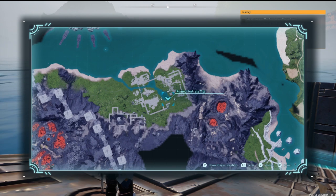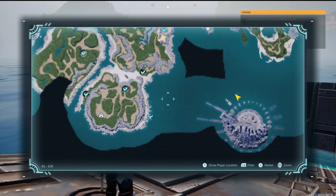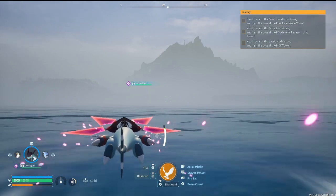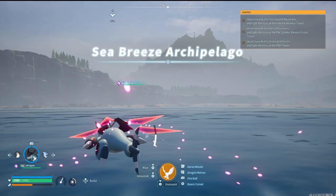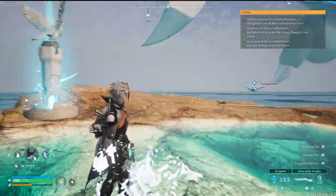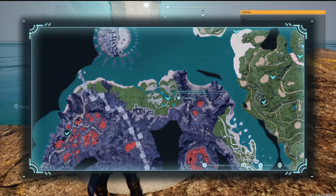We can't fast travel anymore — I'm spamming it and nothing's happening. Wait, maybe I have to be at the location. It's directly west. Thank god we got Jet Dragons last time we finished playing. I really hope we can still fast travel, because there's a whole new region I don't even know how to access — I stayed blind. Okay, so we CAN fast travel, but we have to be at the Eagle Statues to do it now.